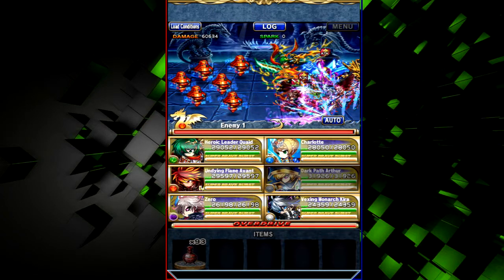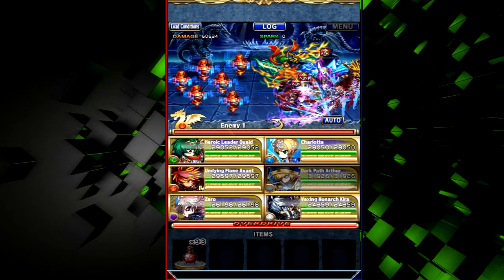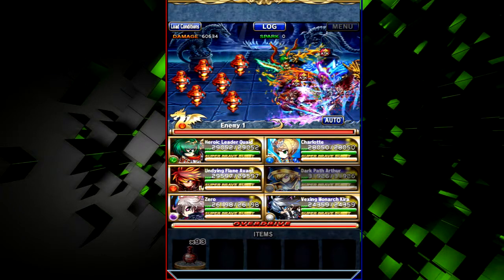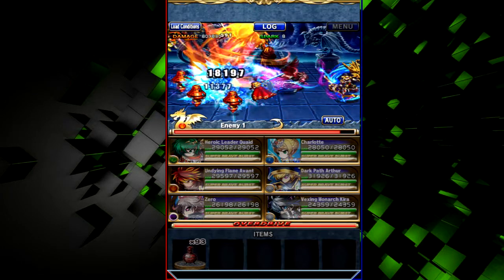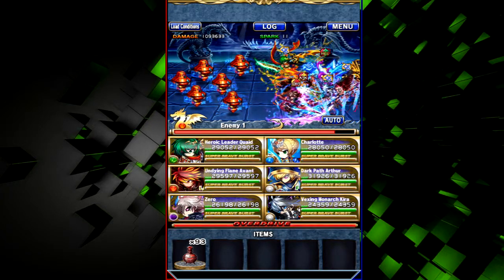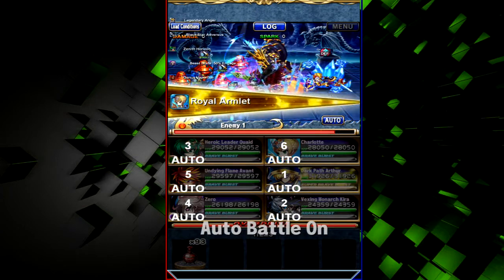The goal is to get the highest amount of damage you can with whatever your team layout is. When making your team, you want to stack as many different buffs as possible. If you have the same buffs, they'll just override each other. If two of your units have the same buff, have the one with the stronger version of that buff go second.